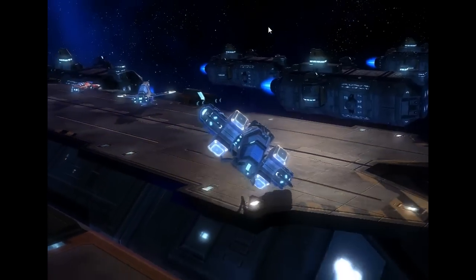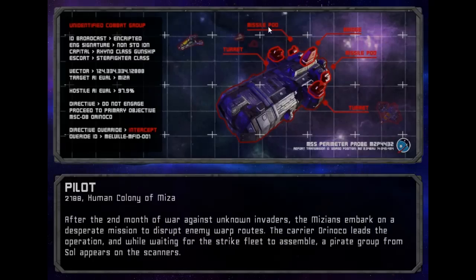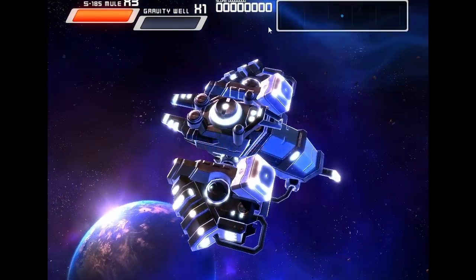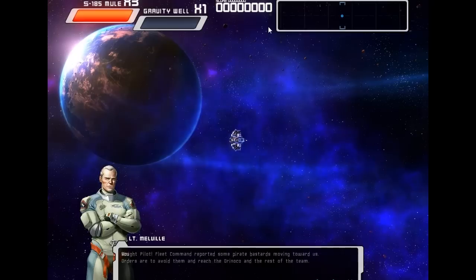Now, luckily, only a few keys you've got to watch out for, which are your arrow keys, space bar, X and Z. X and Z fire your weapon, space bar changes your direction, and of course arrow keys control your direction. You'll see what I mean by the space bar changing direction in a second. This was a really cool idea. I'm not sure if another game has done this before, but I'm sure it probably has. So let's give it a shot.